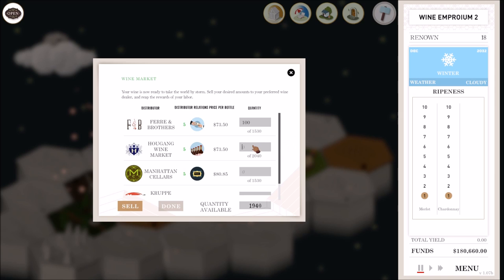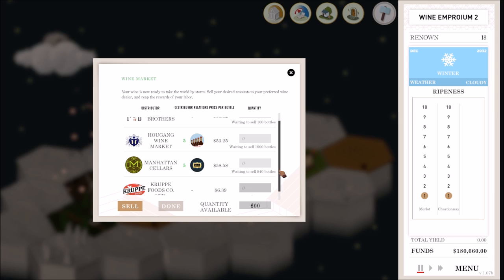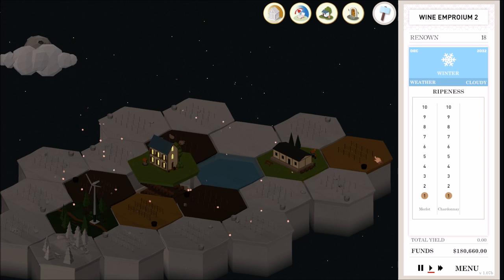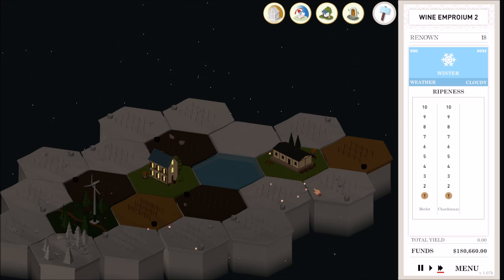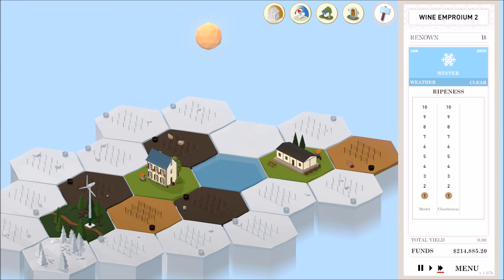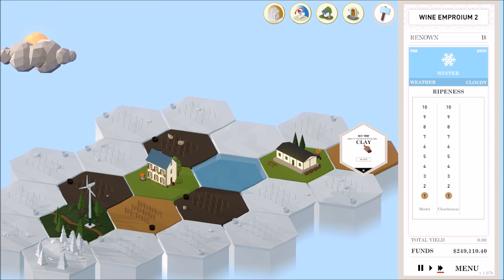We're basically gonna sell that two-star merlot to people who don't want anything special. I'm selling it for a lot more than I thought — a thousand bottles, pretty even distribution. Then we'll sell the chardonnay to the trash supplier at $6.39 a bottle, which kind of hurts but I think I need to get rid of that wine. We'll sell it afterwards when those guys sell out, and see if it actually sells — just one distributor, give them it all, see if it hurts our rating.